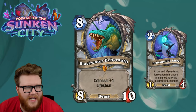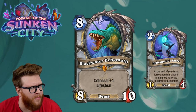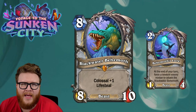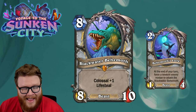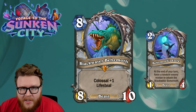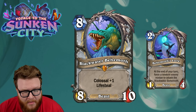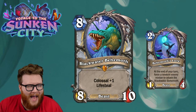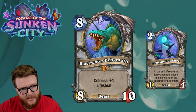We have some Sunken City cards to review — there's only one card coming out today so I saved up some from last night. First up is the Blackwater Behemoth, the new Priest colossal minion. It's a big eight mana 8/10 with lifesteal. The appendage it summons is the Lure, a two mana 1/4 that at the end of your turn forces a random enemy minion to attack the Blackwater Behemoth.